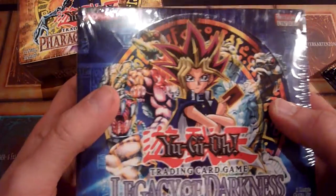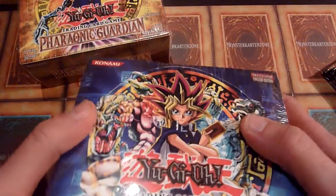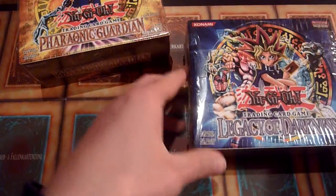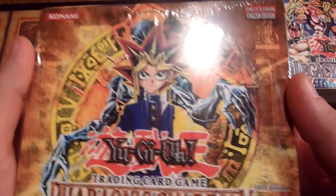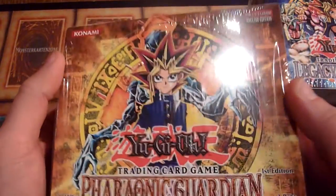First, this is a 36-pack box Legacy of Darkness — a retail box, unlimited — but still not too easy to find at the moment. And the second box is a first edition 36-pack box Pharaonic Guardian. So two retail boxes.